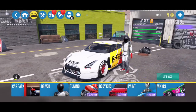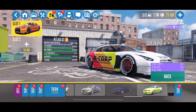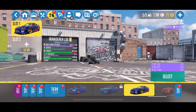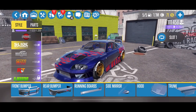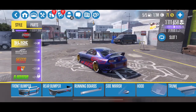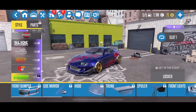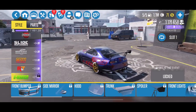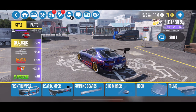They also added another body kit for the Wanderer L30, aka the Mark IV Supra. I'll show you that body kit as well — it's also a D-Master kit and I think it looks pretty good. They already had quite a few body kits for this car, but this one is even wider, so maybe that's why they released it.